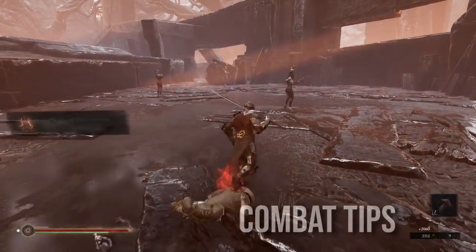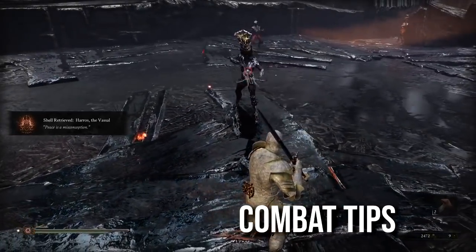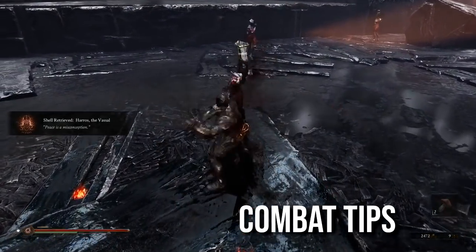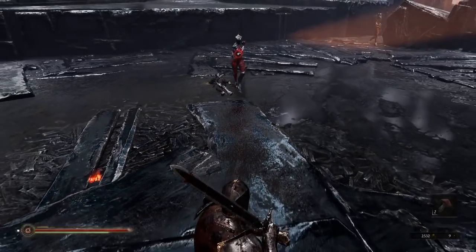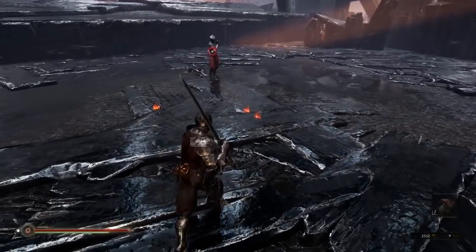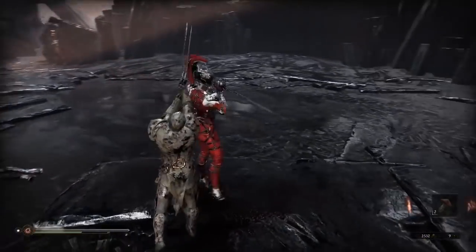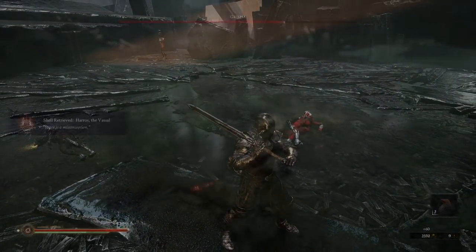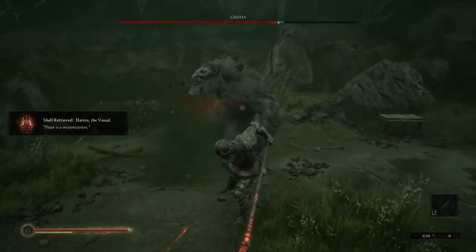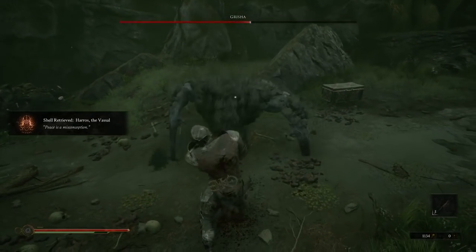Now let's talk some real combat advice, and I'm going to sneak three tips in here. Firstly, Mortal Shell makes use of combo attacks on every weapon. These combos can be high damage but also provide unique attacks that might have extended range or stunning ability. The most common combo I use is probably the light, light, heavy. For most weapons, this gives you a sort of big finisher attack. Best of all, it'll stagger enemies, which lets you keep racking up damage before they can even react. This can work on bosses, so that's really important.